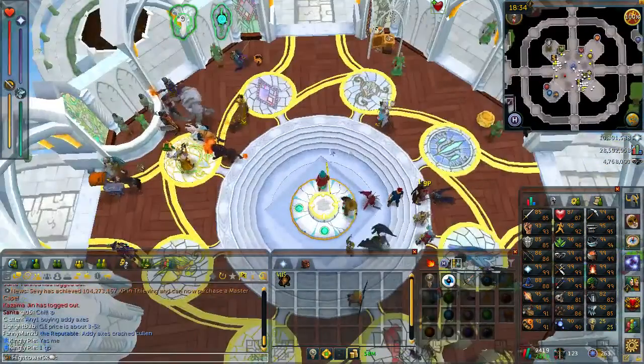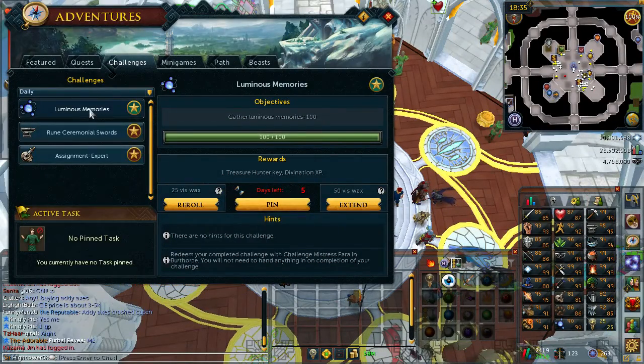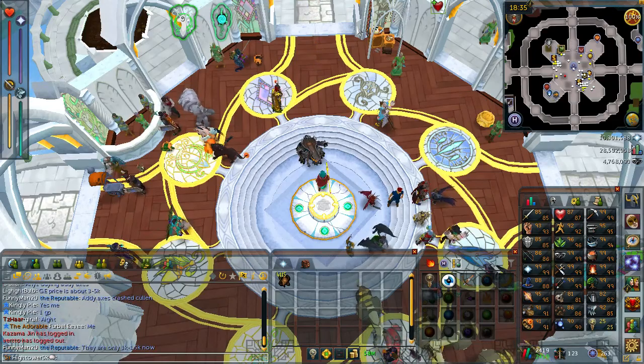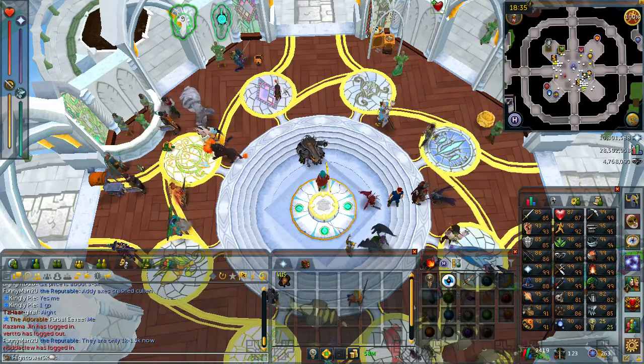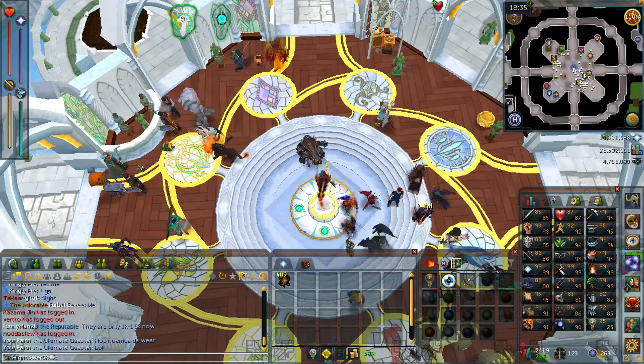A bit of a surprise level now. I ended up going ahead and doing a daily, which was some divination — luminous memories, which are in the desert at the very southeast of the RuneScape map. I was very close to the level anyway, and through doing some invention you actually get a bit of divination XP from gizmo shells and things you create. So it was very close to the level anyway, and I decided to do the daily so I can just get a level out of the way.